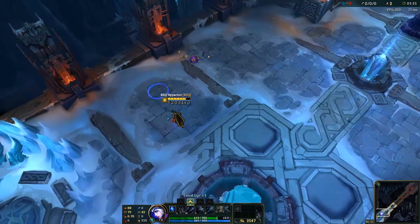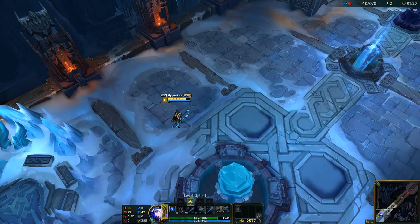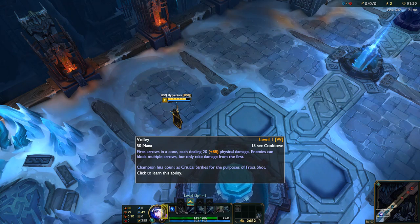Your champion has leveled up. Each time your champion destroys an enemy unit or structure, you will gain experience. This is tracked in your experience bar. Additional levels allow your champion to improve their abilities.